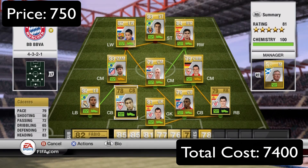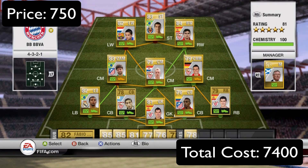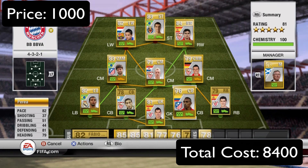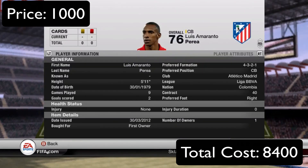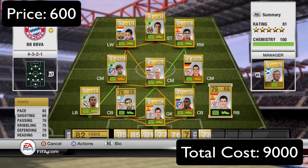Moving on to the two center backs: we have Caceres — 79 pace, 77 defending, 83 heading. Very solid, only 750 coins for him. He scored a couple of goals for me from corners and wins a lot of headers. Then my favorite center back I've played with in this game: Perea — 82 pace, 81 defending, and 79 heading on a 76-rated player. Got another one for around 800 coins — really cheap. He scored two goals for me and wins a lot of corner headers.